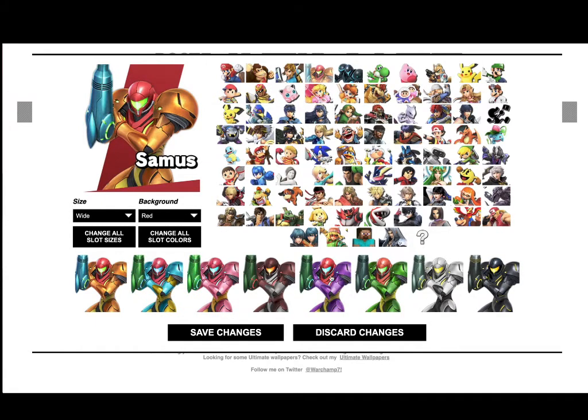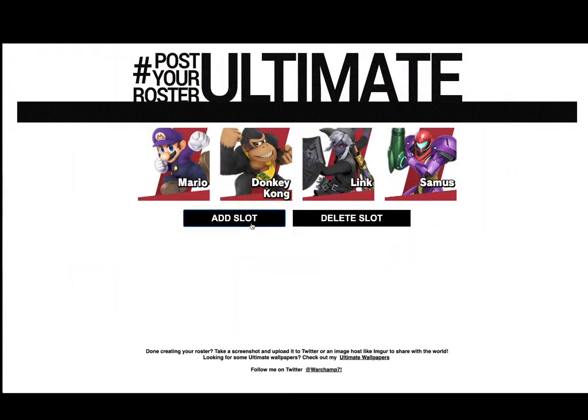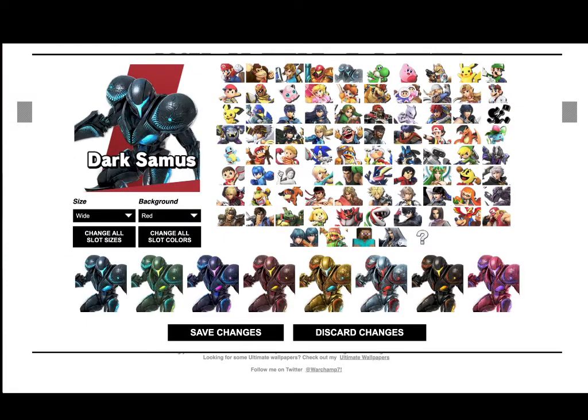For Samus, I'm not really sure — I'm decent with Samus — but I always use the purple. That's really the only alt I use out of all of them, to be honest. Just expect a lot of blue and purple, by the way.